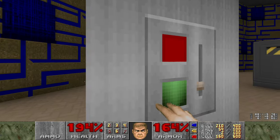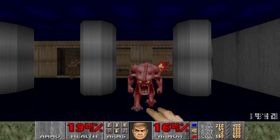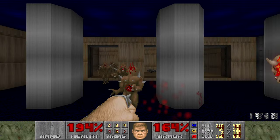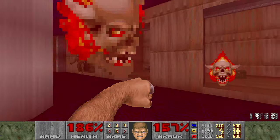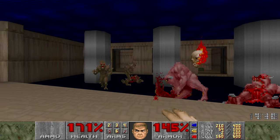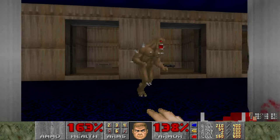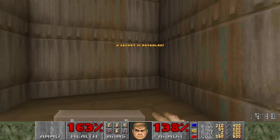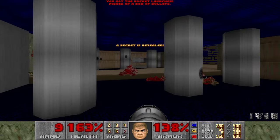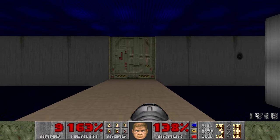So what we do is we just press all three switches in here and get the enemies out. One, two, three secrets for a rocket launcher and some ammo. Very strange, but we'll take it.